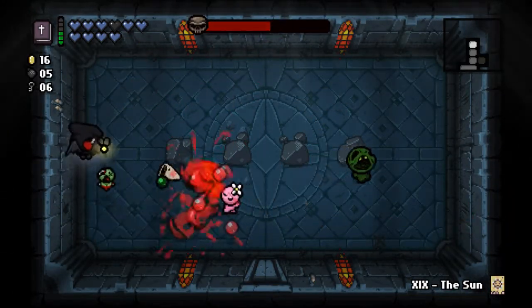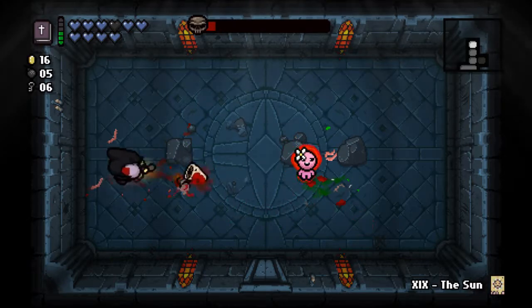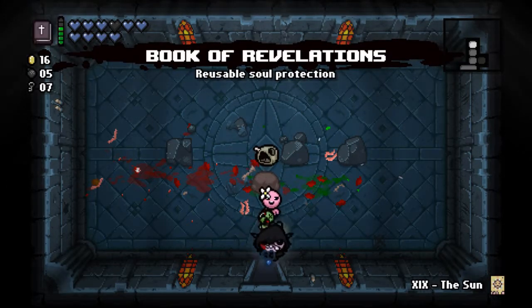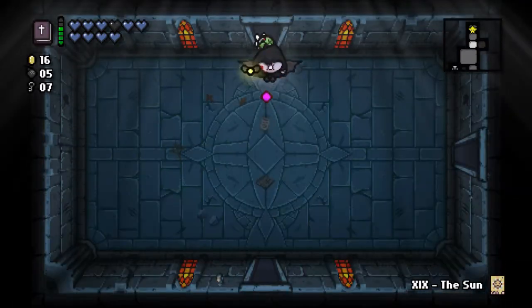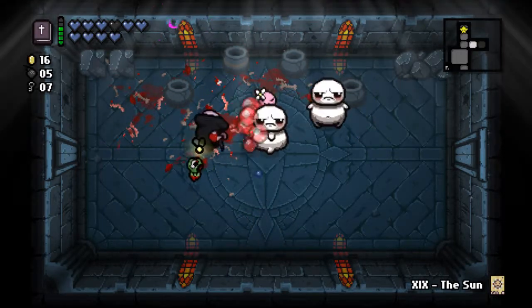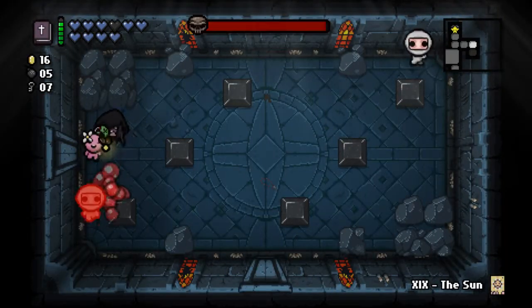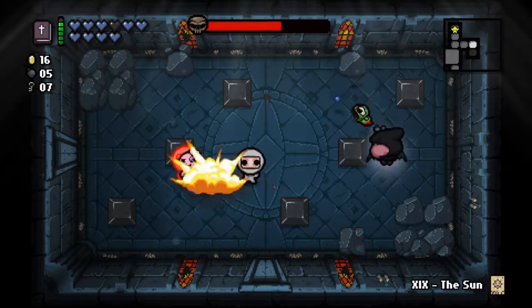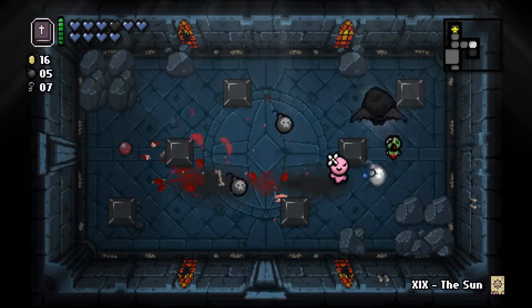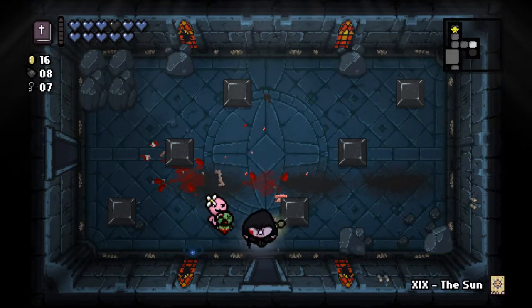If you could not, that'd be great — that'd be really terrific right about now. Bob's Rotten Head — it's a thing, not really going to take it, but it's one fewer thing that can appear in the Chest. No Tinted Rocks in this room. Definitely going to make as much use out of the Book of Revelations as I can.